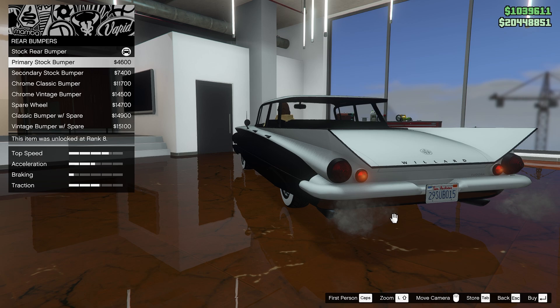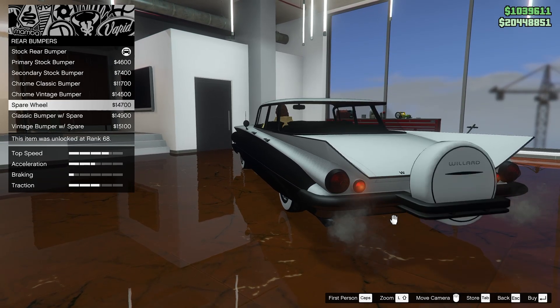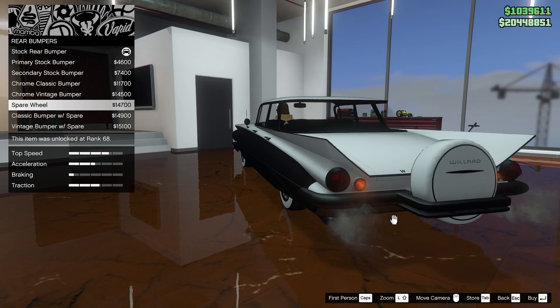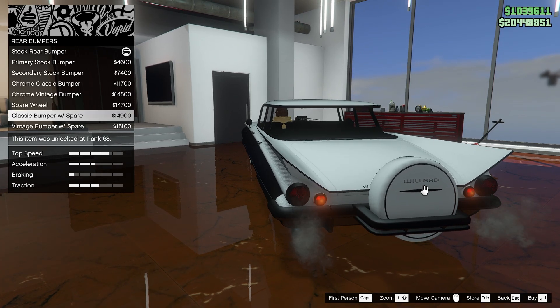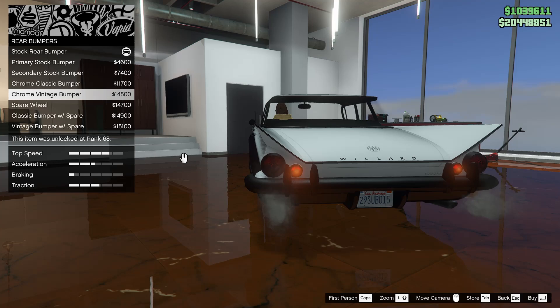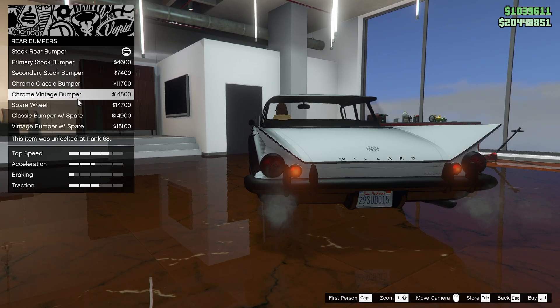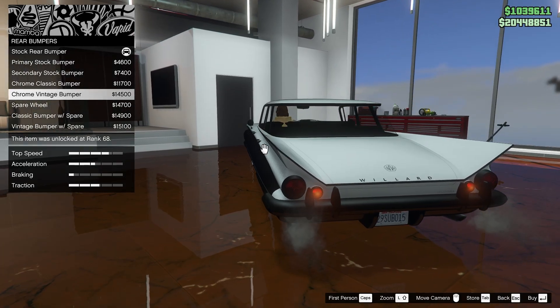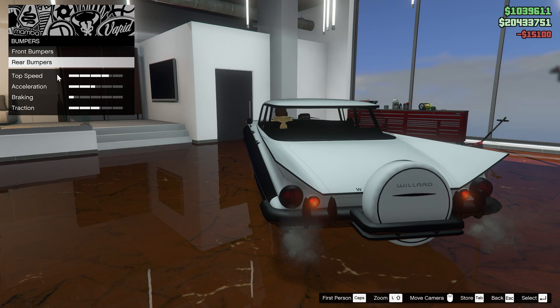For the rear bumpers, we have a stock rear bumper and a chrome classic bumper. There's also a vintage option with a spare wheel — that's kind of cool — and a classic bumper with spare. I'm not a huge fan of the spare wheel. I like the vintage one, but I don't know about chrome since it doesn't match the front. You know what, let's just do the vintage with the spare.